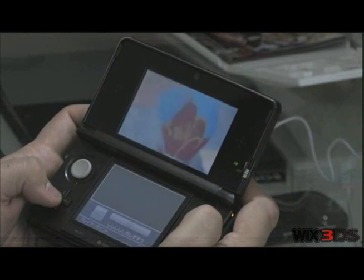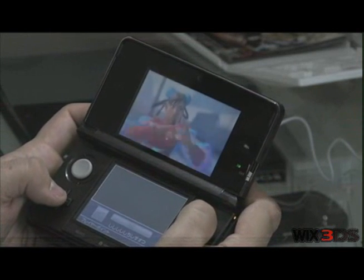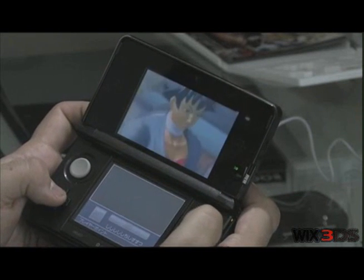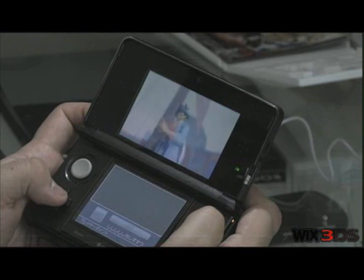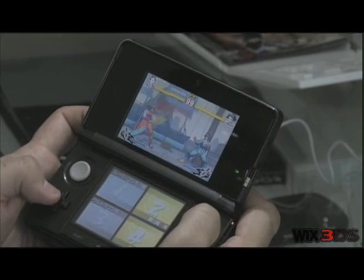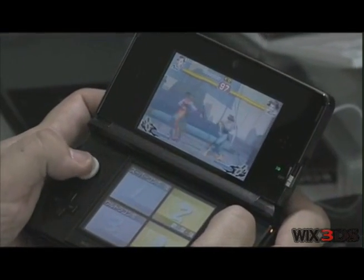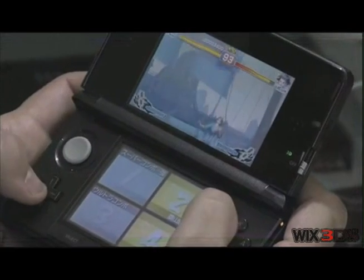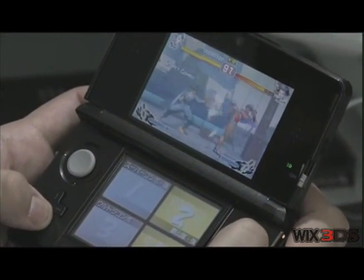I chose a fun festive alternate outfit for Miss Chun-Li and I'm about to kick Makoto in the face. There's also an assassin outfit. Now you can use the d-pad or analog — I do not believe in the analog stick for this.